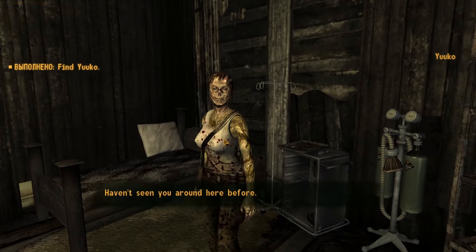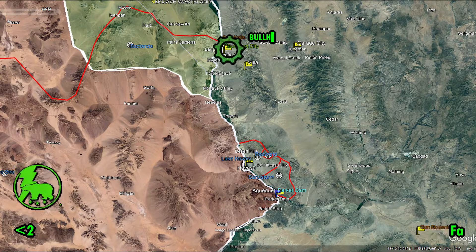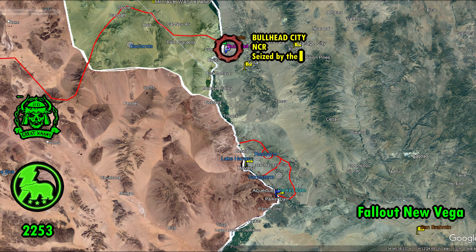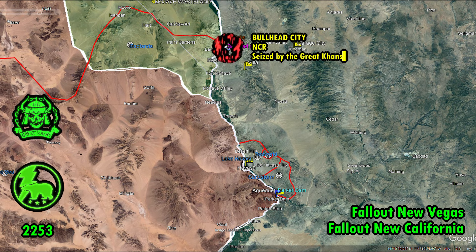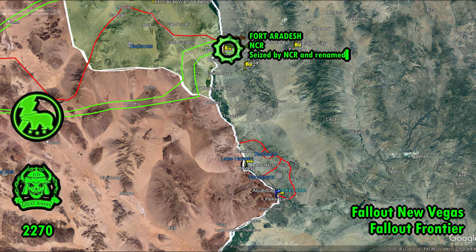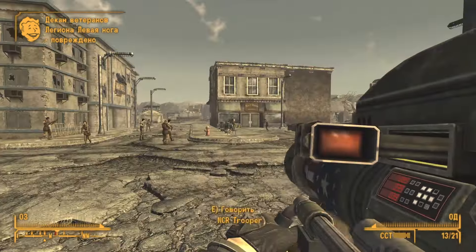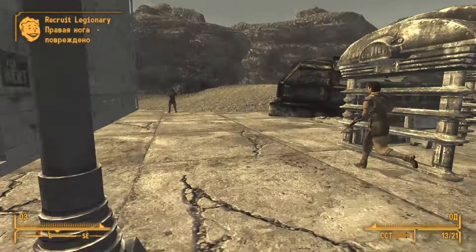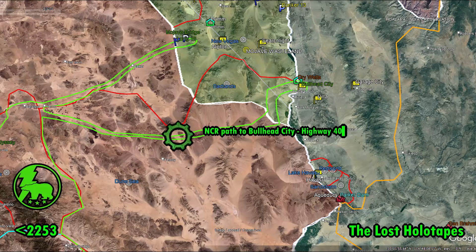New smoothskin settlers pushed out the ghouls, who are no longer allowed to live among them. For context, prior to 2253 the NCR entered Bullhead City and established a colony there, which was seized by the Great Khans in 2253, leading to the resignation of Joanna Tibbetts as NCR president. In 2270, NCR General Aaron Kimball reclaimed the lost colony, established Fort Aradesh in its place and became a national hero, which contributed to his future election as president. It's worth mentioning that the NCR will have a presence in the Havasu Lake region, and I've reconsidered NCR's eastward trajectory — their entry into Bullhead likely didn't come from the Mojave side, but rather from the direction of the Dune Sea.